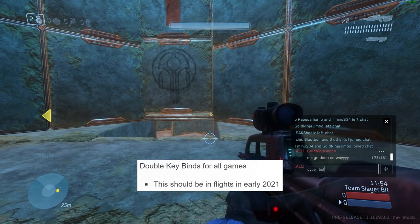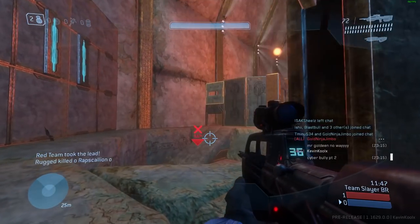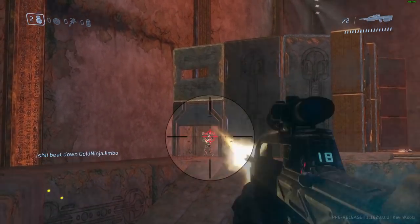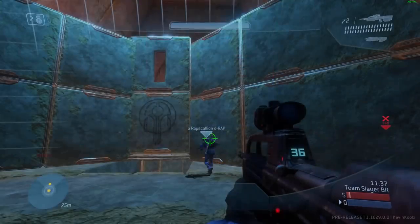Double key binds are another feature coming in early flights of 2021. You can see a common pattern of early 2021 flights. Double key binds are going to be great — being able to pick and choose which keys you want and have double bindings will simplify the experience.